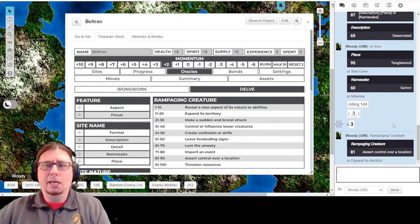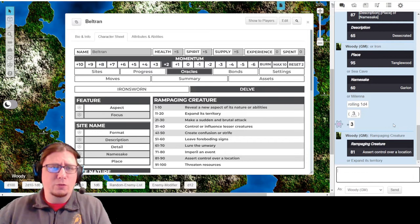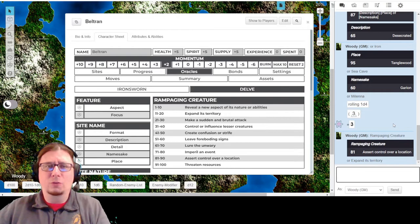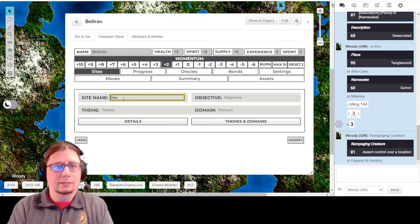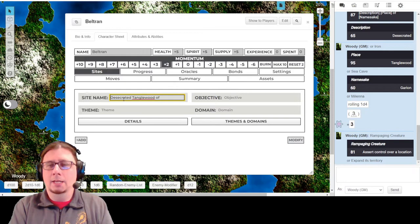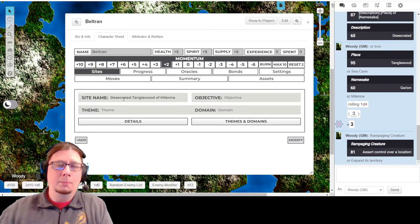I think where we pick up is that even though his military comrades have moved on, Beltran - wounded after leaving - is now venturing forth back into the Tanglewood from another direction, a spot he hasn't been because it's maybe moving around. Let's go ahead and make a site too while we're at it. We already know that it is the Desecrated Tanglewood of Garion or Milena. Because Milena has a good nature-y name to it, but Garion has a kind of almost fallen-hero sound to it that fits Desecrated as well. I'm going to go with Milena.